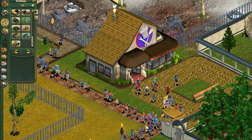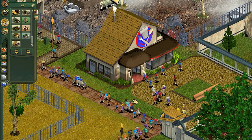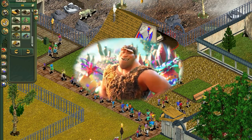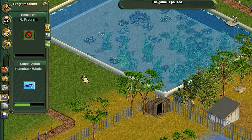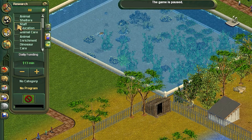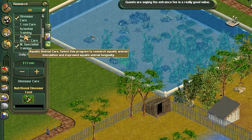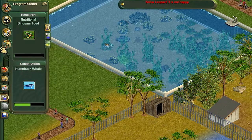Apparently restaurants are the best choice for guests because they refill hunger, thirst, and rest stats while not producing garbage for them to throw on the ground. One of the most fascinating features is the research system, which unlocks endangered animals, shelters, and staff training bonuses. You set the funding and the categories you want researched and the game just progresses through the list for you.